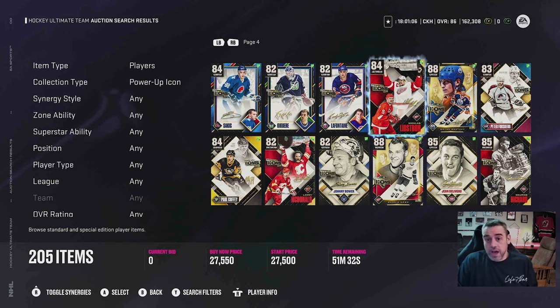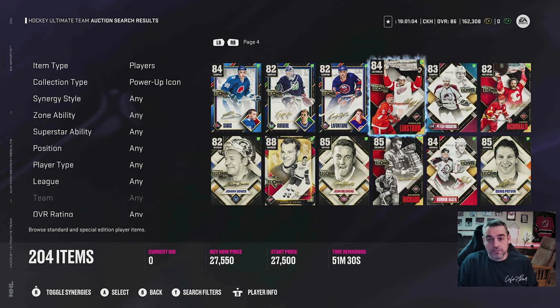But again, if you've got a ton of gold non-NHL 82-or-lower overall players who are untradeable in your collection — no brainer — put them into the sets and unlock your standard icons. But once you get closer and you've accumulated some coins, you might want to consider spending those coins on the icons if that's the route you want to go.